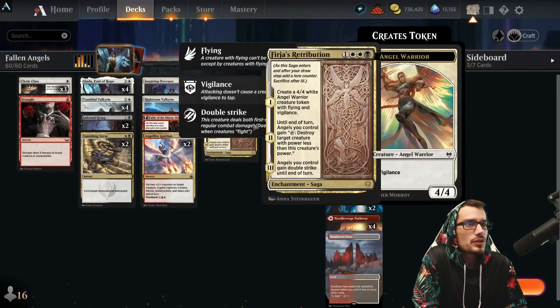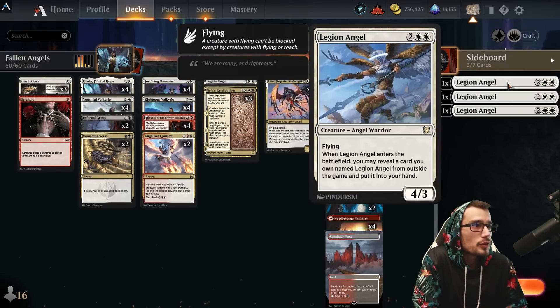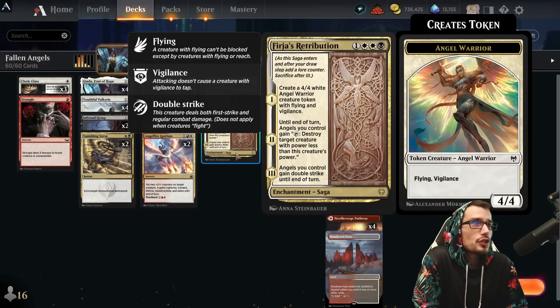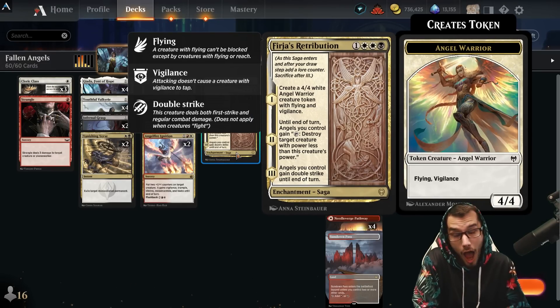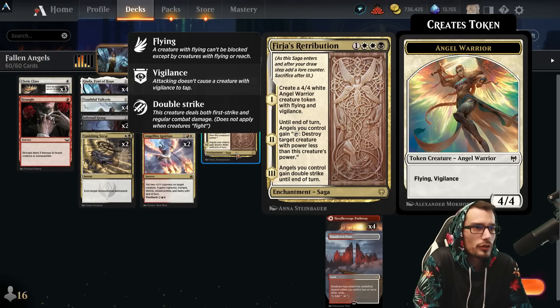Legion Angel: a 4/3 with flying — when it enters play, grab another from your sideboard and put it into hand. There are three in the sideboard as well. Firja's Retribution for four makes a 4/4 angel with flying and vigilance, then lets you tap any angel you control to destroy target creature with power less than this creature's power — which is ridiculous.